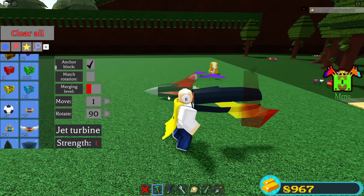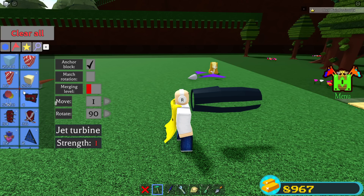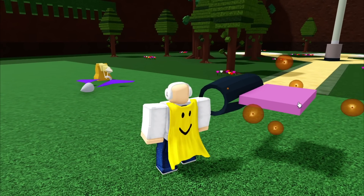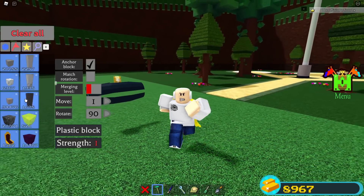You can literally just swap the engines and make your own customizable thing. For example, I could take this engine, use the scale tool, and make it look almost identical to another jet. You can definitely have a lot of fun with this — there's a lot of creative potential here.